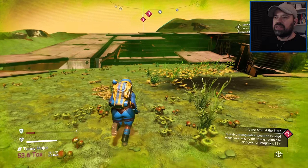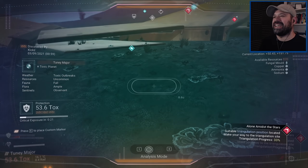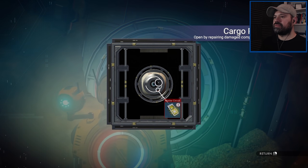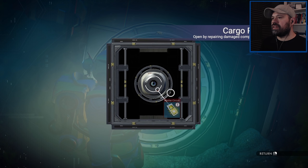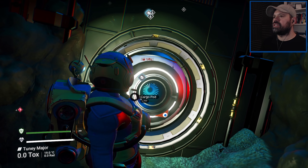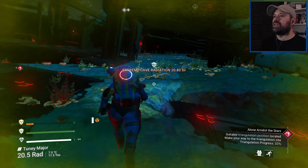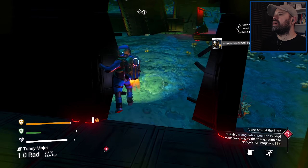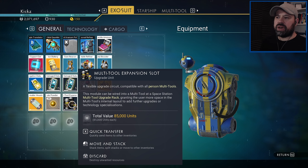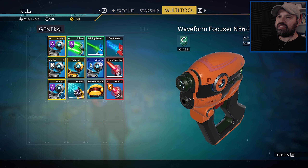This seems to be the freighter we had to go to as part of the story quest - I didn't know you could end up getting it as a crashed ship. So we just get these cargo pods from around the area. I need magnetized ferrite for a master circuit - okay, I made a few of them. Let's see what we get from the first one. Anti-matter housing - oh yeah it's radiation, we have to get out of here! And the second one gives us a flexible upgrade circuit compatible with all multi-tools.